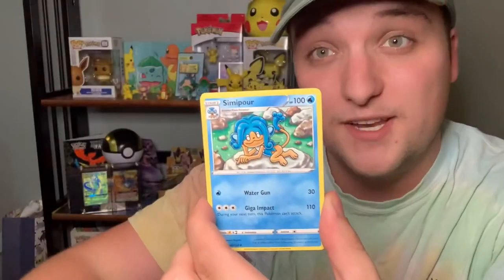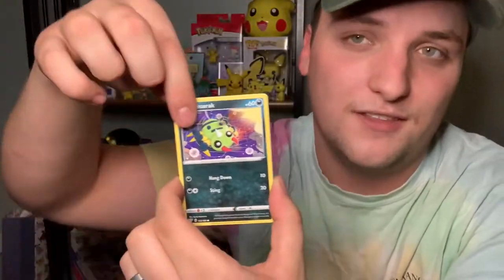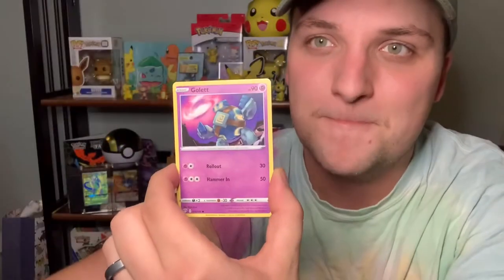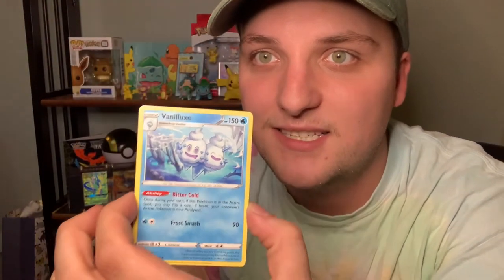Let me know what you guys look for inside of the Darkness Ablaze packs. What are your chase cards? What are your secondary cards? Do you even care about Darkness Ablaze? Let me know down in the comments below. Let's get the dialogue started. Golett — look at that Blaziken Reverse, that is actually super cool. I love that. And a little Vanilluxe. Little ice cream cones — I could go for an ice cream cone right now. We'll go ahead and bust right into the Grimmsnarl pack here.